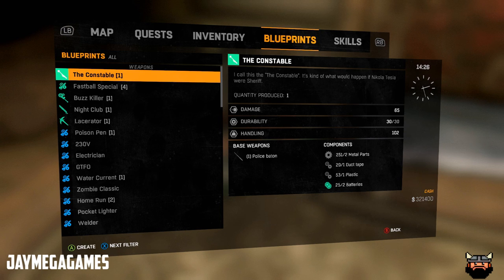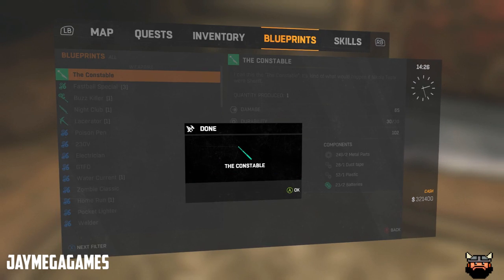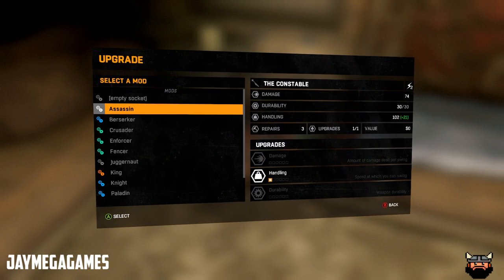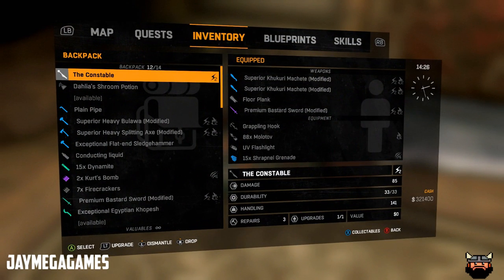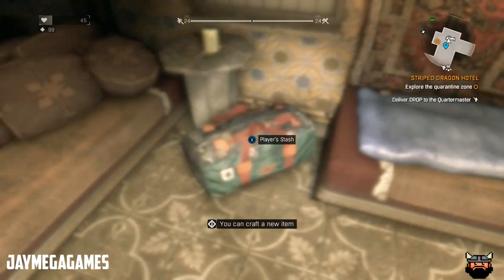The Constable — let's create this and see how this looks. Let's give this bad boy an upgrade. Of course I'm going to put the king on here, the damaged one.